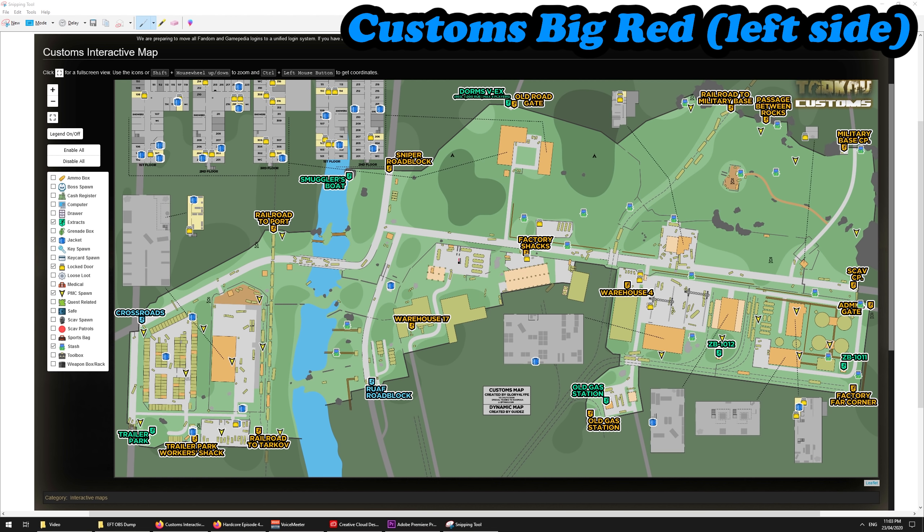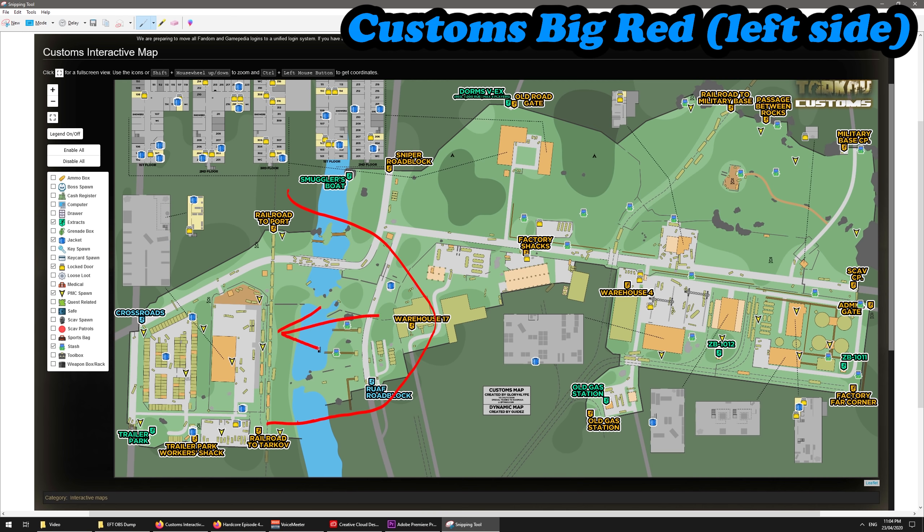We're going to be talking about this interactive map made by Glory for Life. I'm going to use this to break down the map a little bit to show you the loot run, and then we'll skip into how you can actually do it in game. I'm just going to be focusing on this side of the map first. As you can see by the key on the left, I've only activated a few things just to make it easier and not as clouded with information.